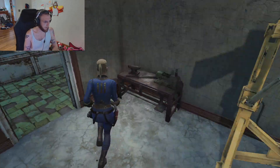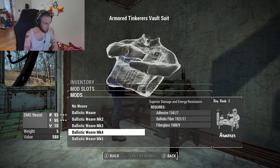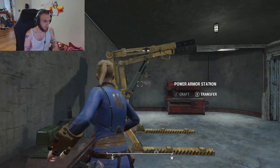If we go to the armor workbench, we can still take this Tinkerer's Vault Suit and put ballistic weave on there if you wanted to. It's not like you're missing out on that upgrade, and we can get more upgrades along the way.